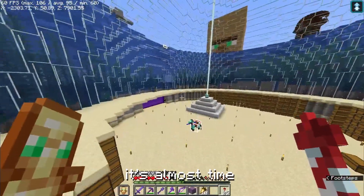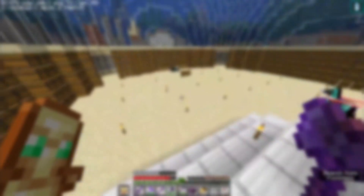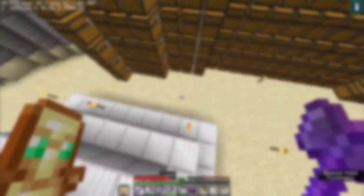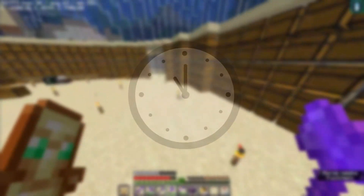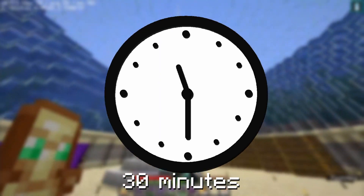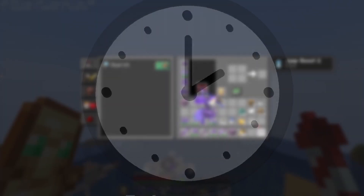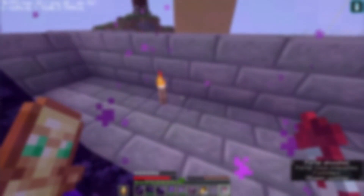For context, it's 2 p.m. in the afternoon at the time of this recording. Duncan has been up since 11 a.m. working on the iron farm. The actual iron golem spawner took him only about 30 minutes, but the nether side has taken him almost three hours. Basically what's happening is the nether portal in the dome is conflicting with the nether portal in the iron golem spawner.